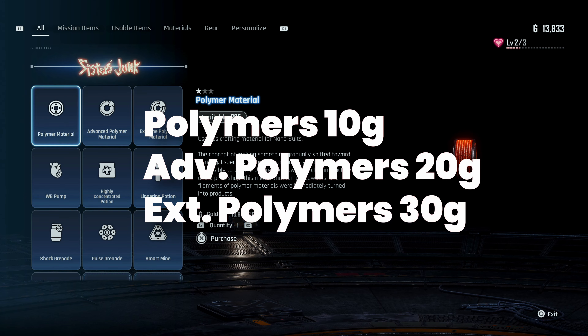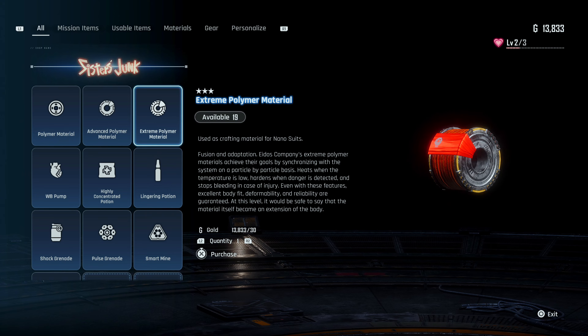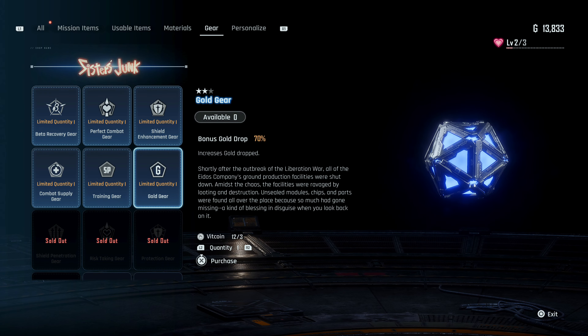Polymer materials cost 10, advanced 20, and extreme 30. It's that simple.